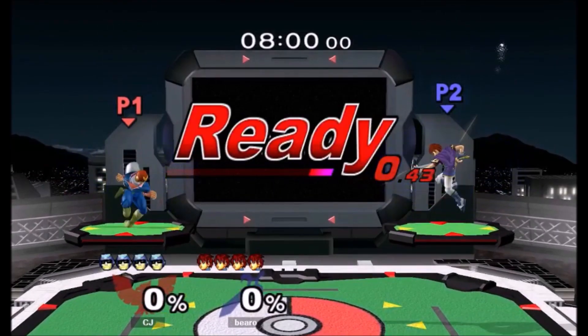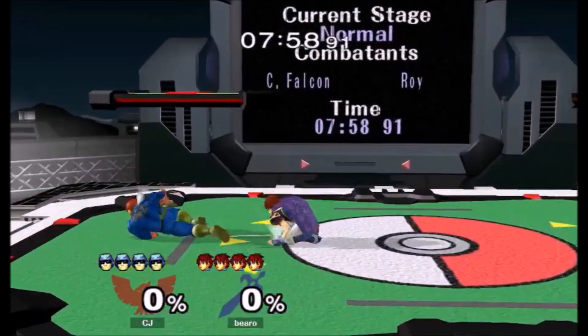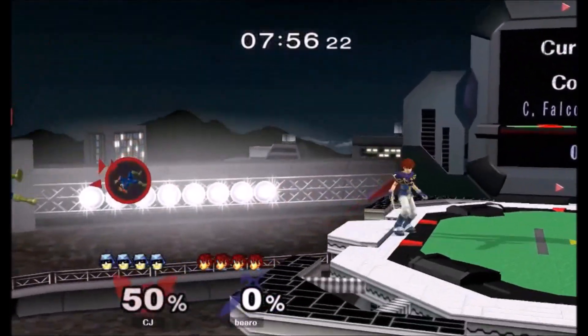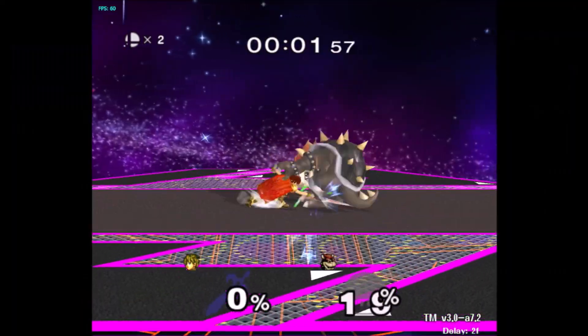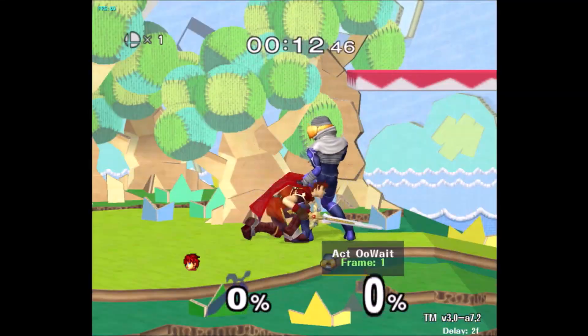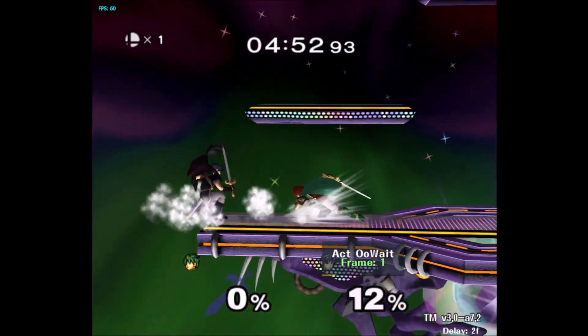Here's an example: this Falcon tries to raptor boost at the start of the game, so I jump over it, follow him — he's at zero and still in lag from the raptor boost, so I have reason to believe he's probably holding down. Double down tilt, nair, f smash — easy peasy. Remember that down tilt tumbles every character in the game at zero. Down tilting someone onto a platform will force them into a tech and allows for these grounded knockdown situations.